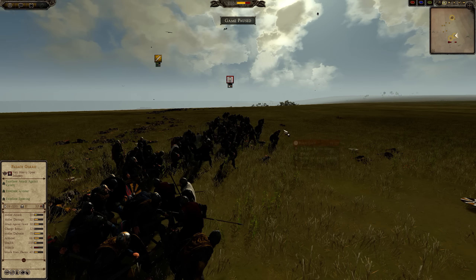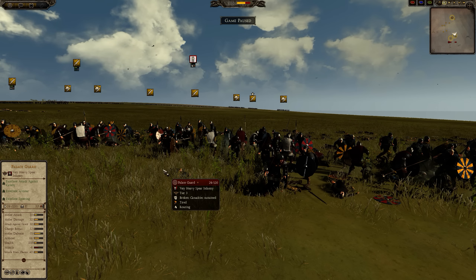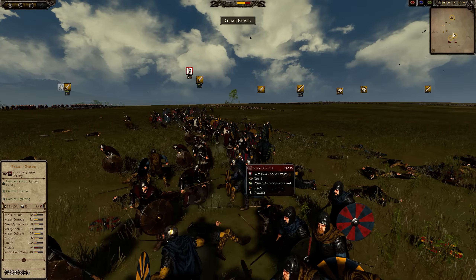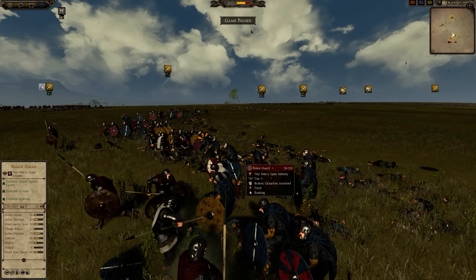A quite horrible performance there by the Palace Guard. I have a hard time seeing where elite spears fit in, kind of like it was in Rome 2 and indeed in Attila. Elite spears are good against cavalry but die to everything else, and they are very easy to counter with just any type of decent infantry unit. Too bad to see that spears will still not make too much of an appearance on the battlefields of Charlemagne. Strength and honor.